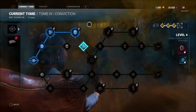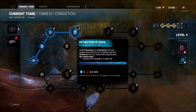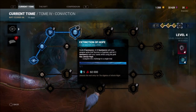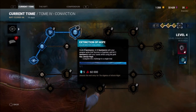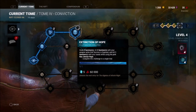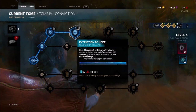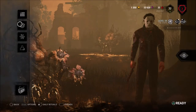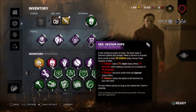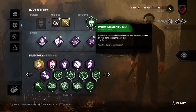Hey guys, BraceDead here. Today I want to show you a little tutorial. The Extinctive Hope challenge is a new challenge in the Rift where you have to hook five survivors, hit two survivors with your weapon while they're exposed, and kill one survivor by your hands — in other words, a Mori. You have to use Devour Hope, but what the description doesn't tell you is you don't actually have to do all of this with Devour Hope. You just have to have it equipped.